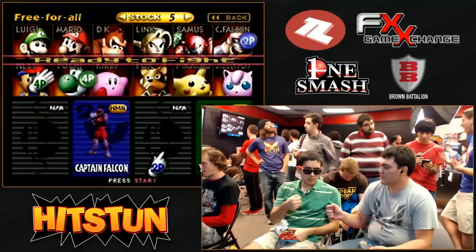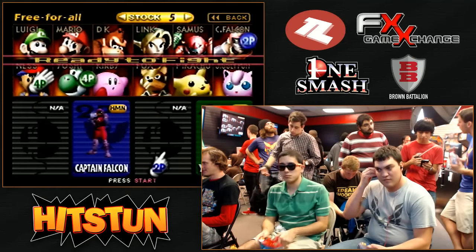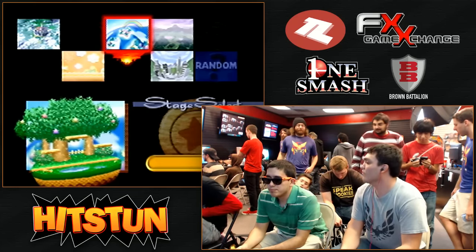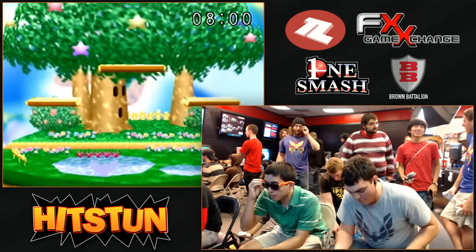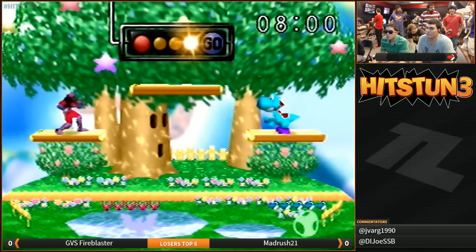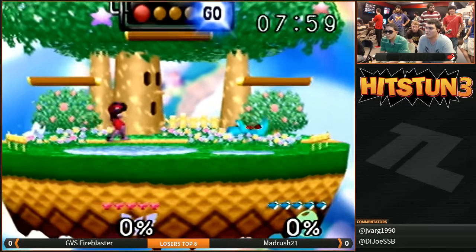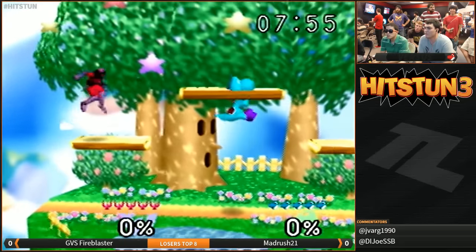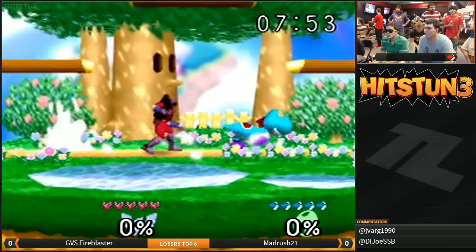Let's go ahead and kick off Loser's Quarters. Madrush on a mad rush indeed through this Loser's Bracket, but can he get past GVS Fire Blaster? He really has improved a lot to be where he's at. Fire Blaster is definitely the favorite, but we'll see if Madrush can pull the upset. Madrush is playing Red Falcon, and Fire Blaster is going to be playing the Oshiro.